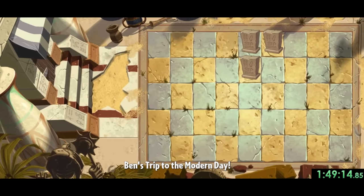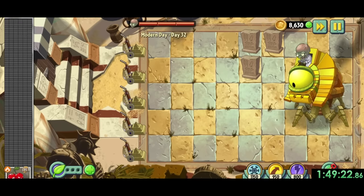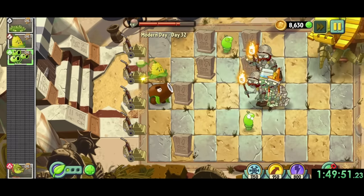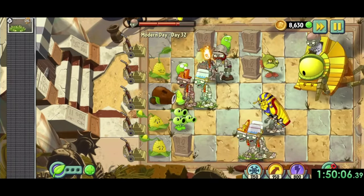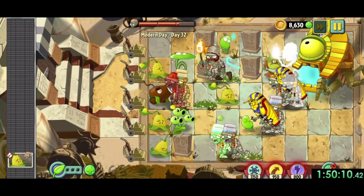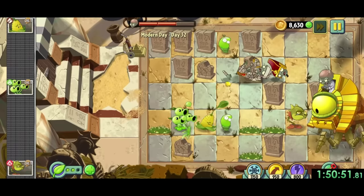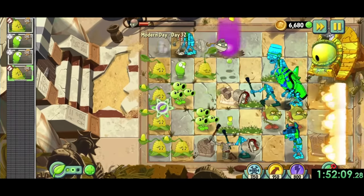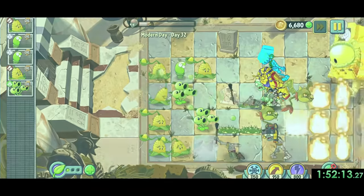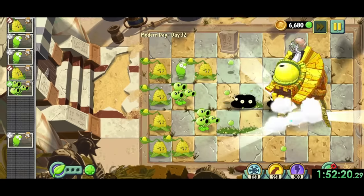Modern day 32 is a boss fight that can be one of three different fights, each in a different time zone. Thankfully we got Egypt first try, which is the fastest. All three last boss fight levels are conveyor belt levels with different plants available. For Egypt's fight, we get kernel pulse, coconut cannons, spring beans, and the most important plant, the snapdragon. Our general strategy is to put pretty much all plants near the back to deal with zombies the boss spawns, and put the snapdragon right at the front. Anytime we get plant food, we use it on our snapdragons for a huge burst of damage on the boss. We did lose all our mowers and ended up needing to use some money for powers, but we got a pretty quick win and 4000 coins as a prize.